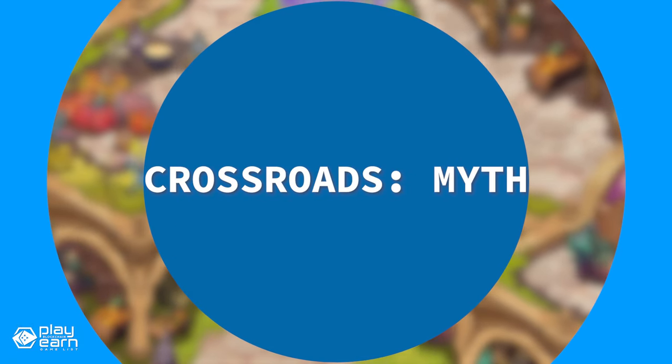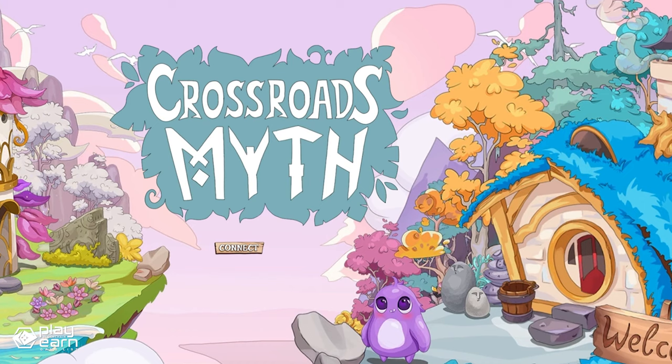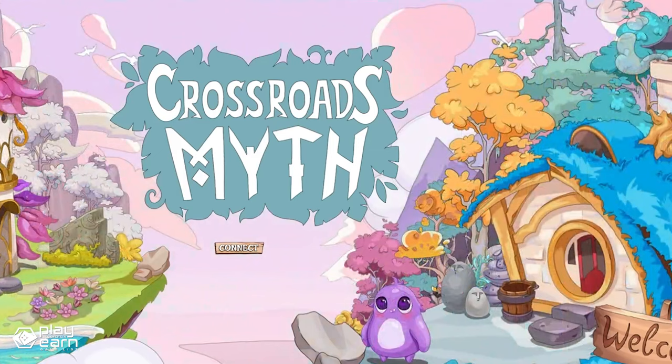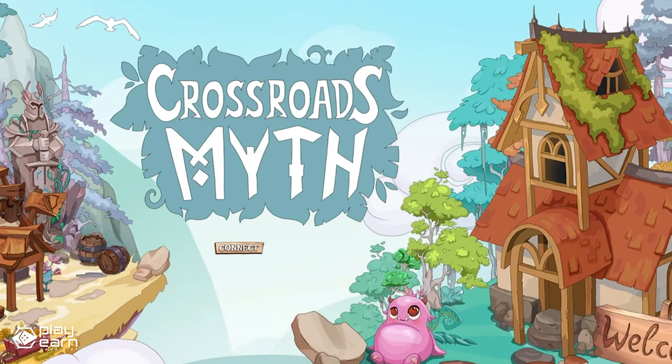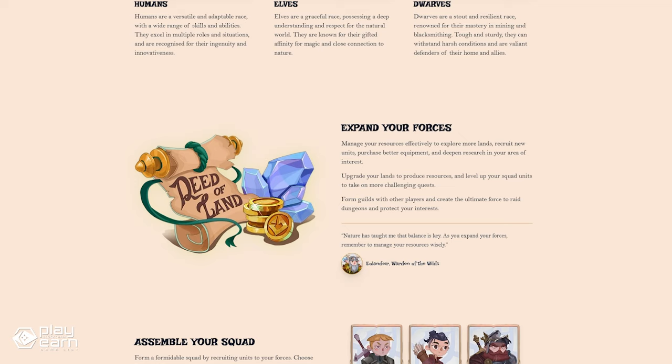The next game on our list is Crossroads Myth. Crossroads Myth is a browser-based, fully on-chain RPG built on Tezos, set in the fantasy world of Methenia, where players can explore, acquire and manage lands, recruit and equip units, form guilds, and complete quests and raids. When you start the game, you'll choose from three different races: humans, elves, and dwarves. Each race has its own unique traits, strengths, and abilities, so choose the one that best suits your playstyle. You'll have to manage your resources effectively to explore more lands as you progress through the game.